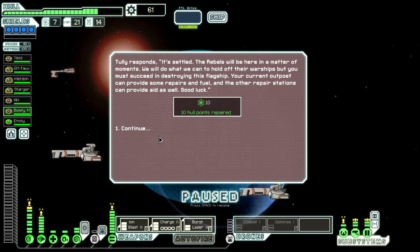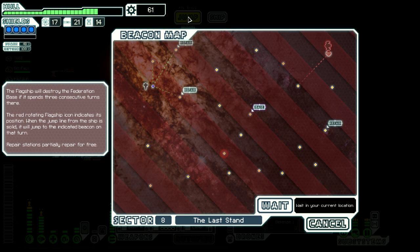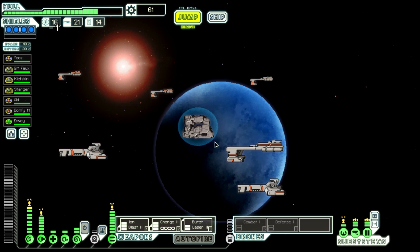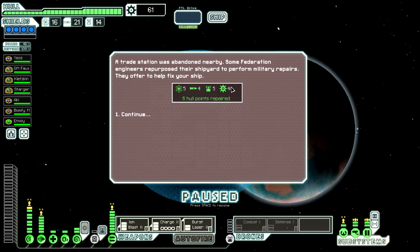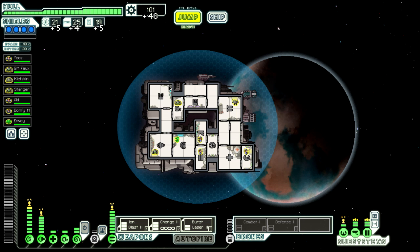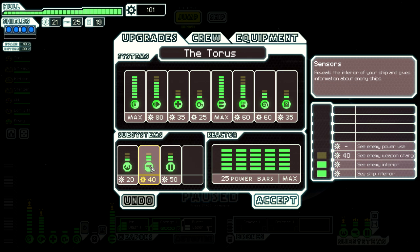We've read this so many times now we'll skip through. Ten points of hull repaired and ten fuel. Now we need to travel to a repair base — that's the only place we can really go. We could pick up as much scrap as we can along the way. So we're fully healed, we've got more scrap, and we've got loads of drone parts and missiles, though we don't have a missile weapon anymore. What do we want to spend this scrap on?